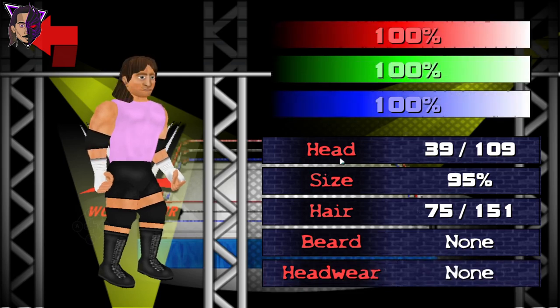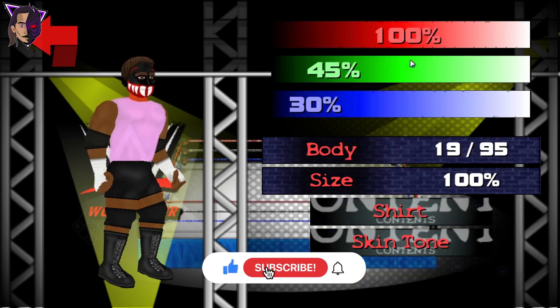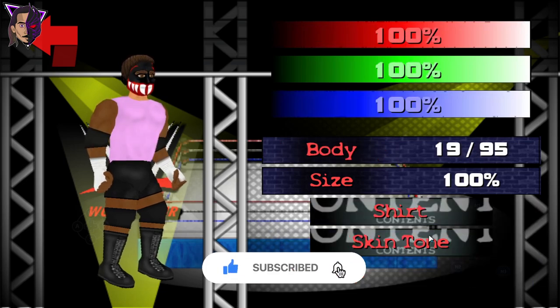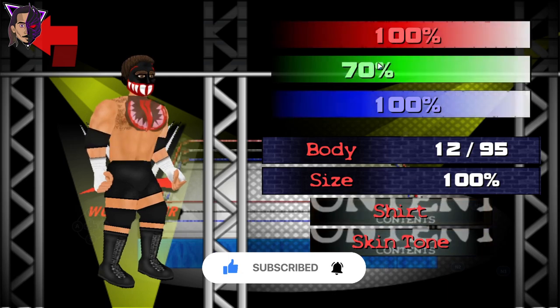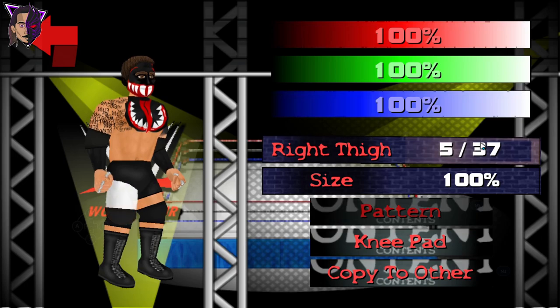Now let's make Finn Balor the Demon King. Here is the face texture. Now let's give him his body paint — here it is. And now the arms. And the Demon King is almost ready. Here we go.